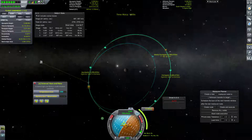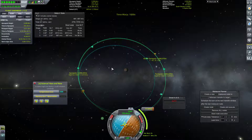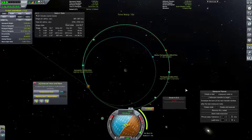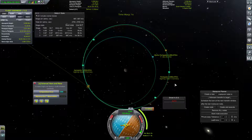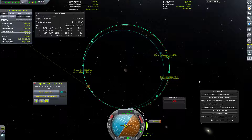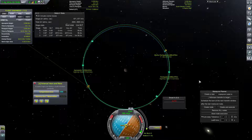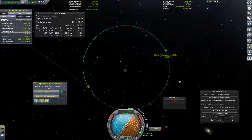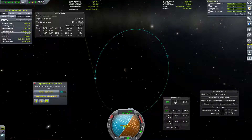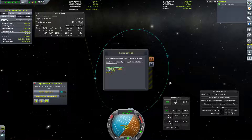So this should complete the contract. Theoretically — this should be close enough. I mean, we're really close. The main thing that we're missing is our periapsis and apoapsis are at slightly different locations, and that'll be fine. We still have like a million things — and yeah, that was close enough. Now we just need to maintain stability for 10 seconds. And there we go — contract complete.